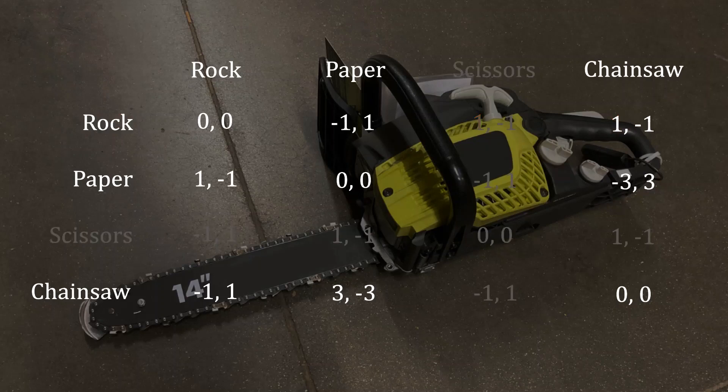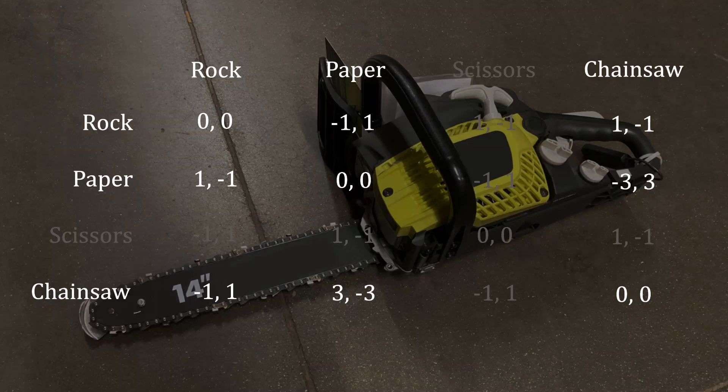As such, what I want to do now is think about this game as an interaction with just three strategies for each player: rock, paper, and chainsaw. We'll solve the game as though those were the only strategies that could be played, and then after we've done that, we'll verify that we wouldn't want to add scissors to the mix given our expectations about what optimal strategies look like.